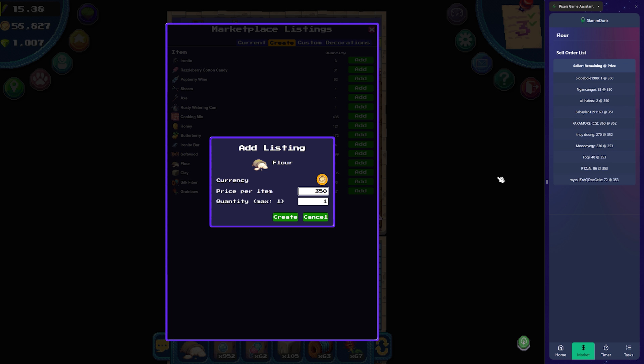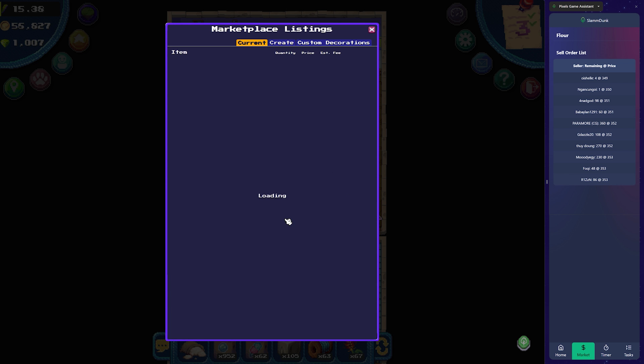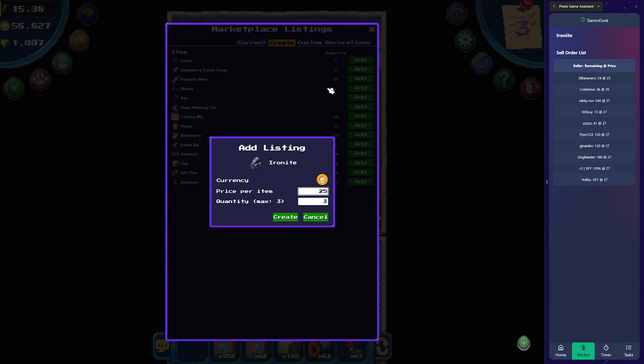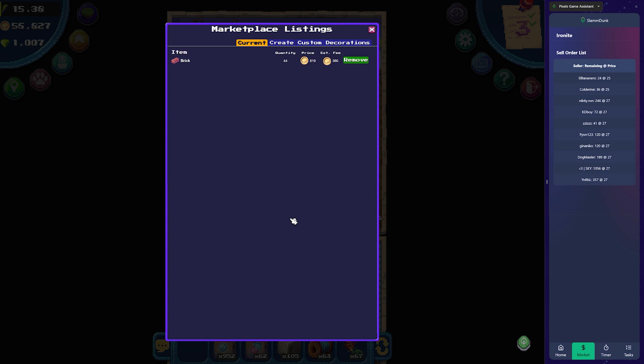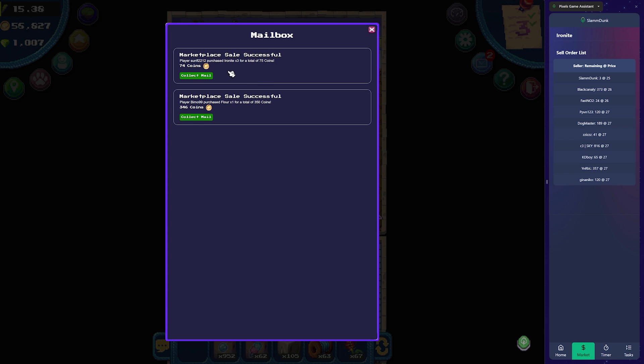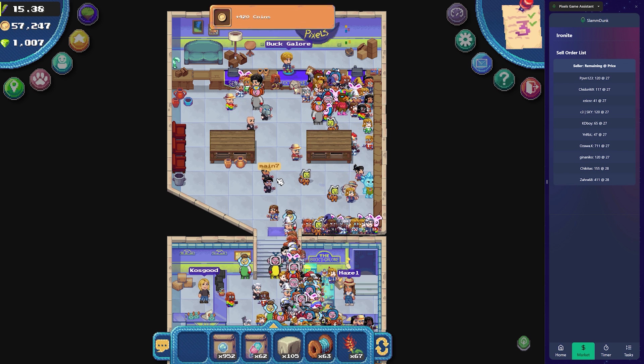I'll just show you another quick example — I've got some iron here, there's three of those, add there, and again look, it just builds it in for you. It's going to save you such a lot of time when you're trading, when you're dealing with the marketplace for sure. They sold so quickly they didn't even appear on the list — bloody hell, yeah, just sold them instantly.